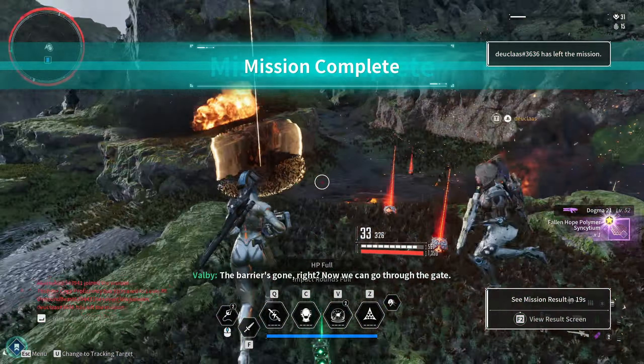After you have all of these items, research them as fast as possible to get the core materials — it does take eight hours to get them researched. While they are researching, you can now farm for the final core material, the Enzo Code, which does not require you to research first.